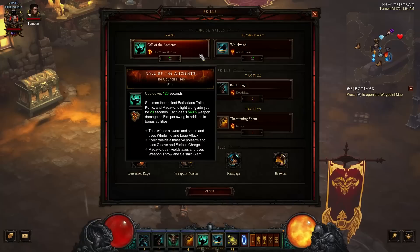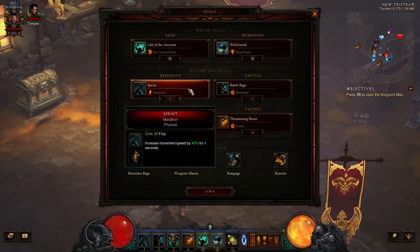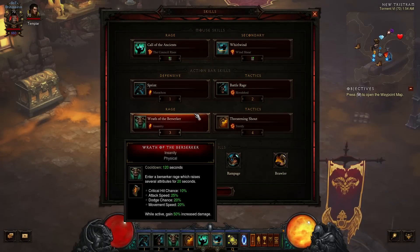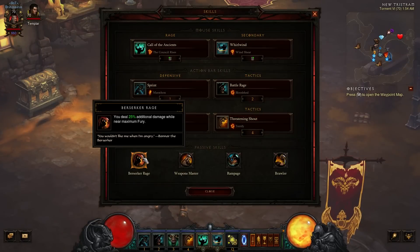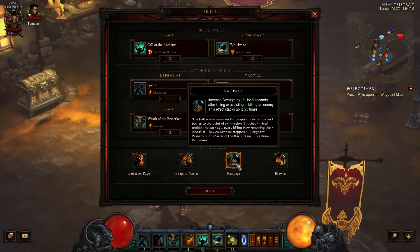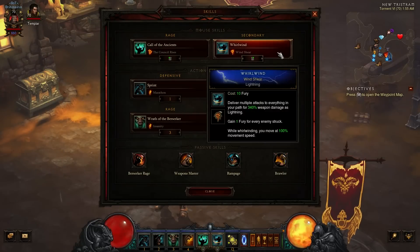For the skills: Call of the Ancients with The Council Rises, Whirlwind with Windshear, Sprint with Marathon, Battle Rage with Bloodshed, Wrath of the Berserker with Insanity, Threatening Shout with Terrify. And for your passives: Berserker Rage, Weapons Master, Rampage, and Brawler.